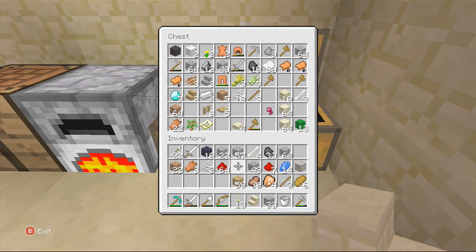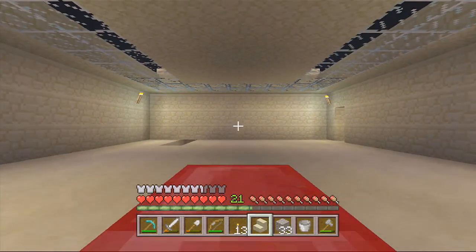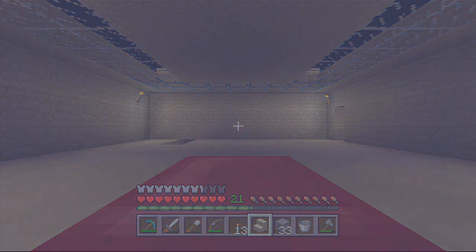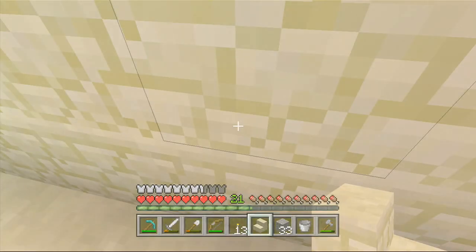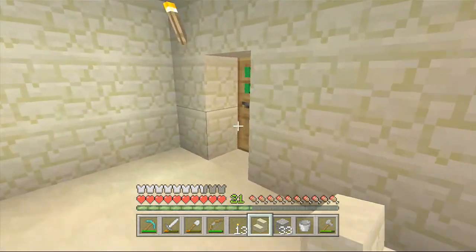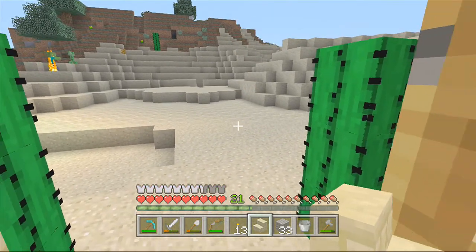Now we have seven diamonds. I attempted to make a diamond sword and enchant it - see what kind of enchantment I get out of it. Then again, if I'm talking about going into the nether, it might be a good idea to have some armor with some sort of fire protection or blast protection on it.